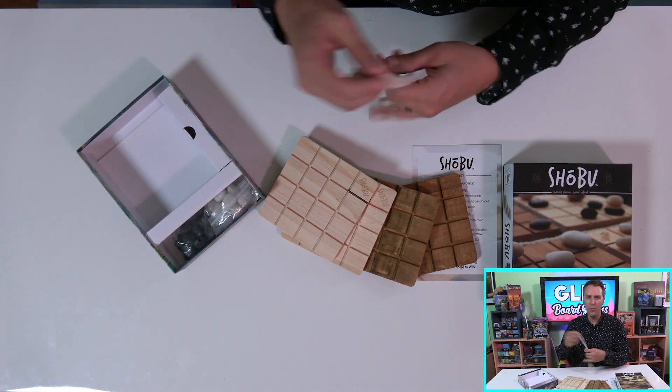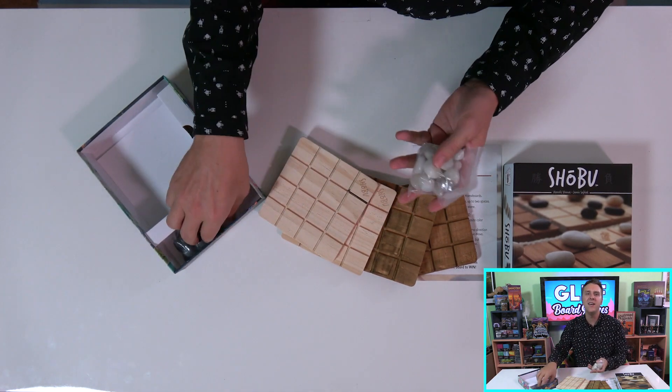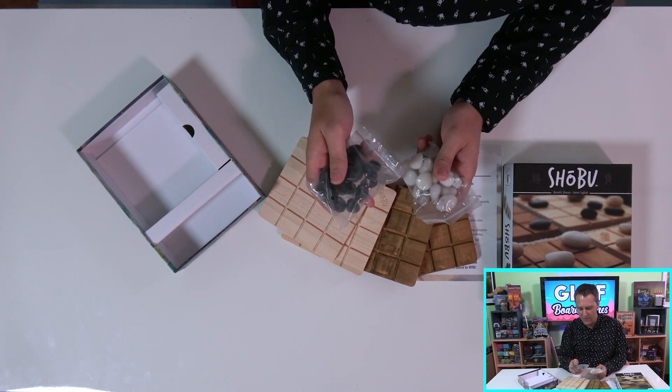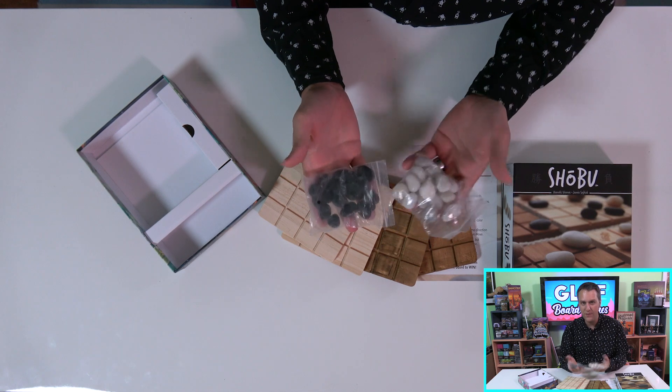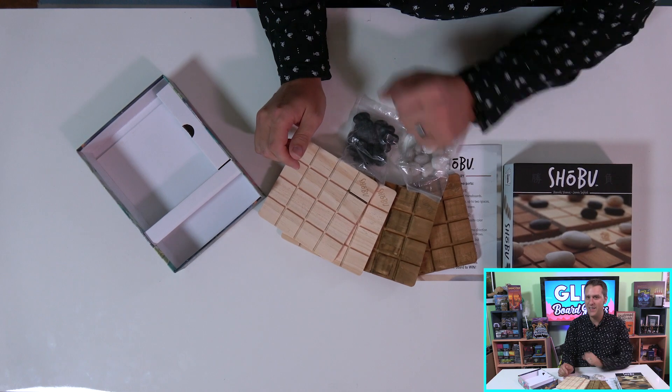In the side channel of the box, there's a piece of rope, which serves absolutely no game purpose, and two bags of the game's light and dark stones. These stones are absolutely fantastic, and I love that they're not identical to each other. It feels like Smirk and Laughter cleaned out their local home and garden store of landscaping rocks, and I love that.